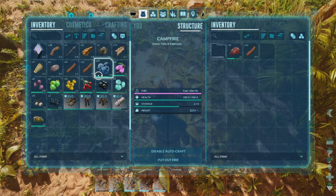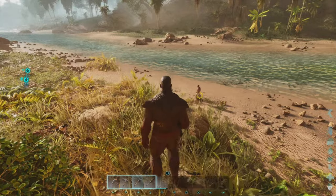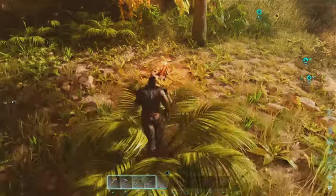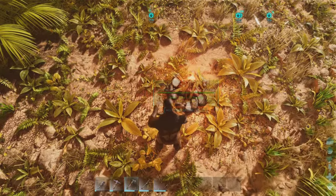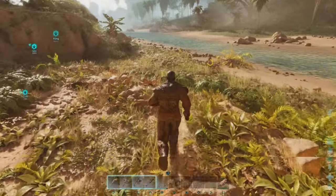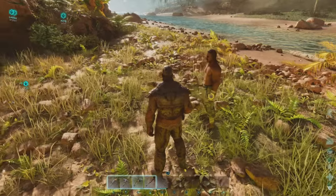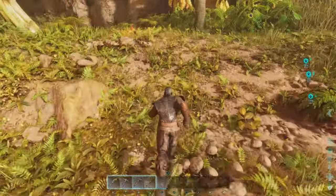As we wait for the food to cook, we're just gonna chill out and make sure he doesn't go too far. I really just need one more cooked meat — got it. Press Triangle, he eats it again.